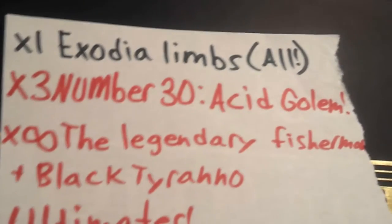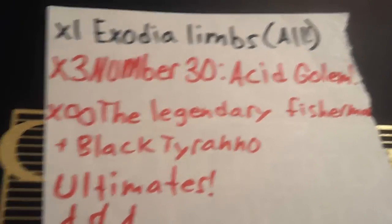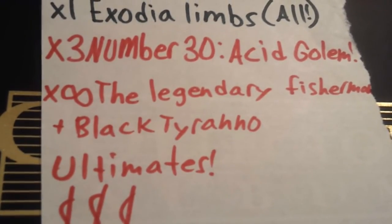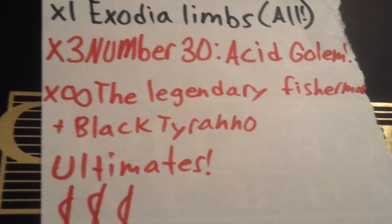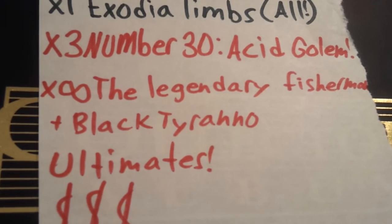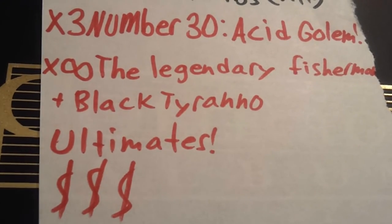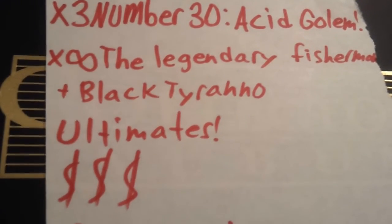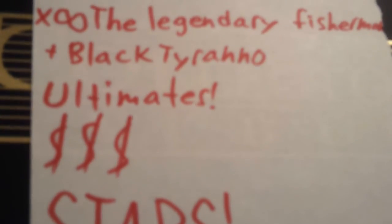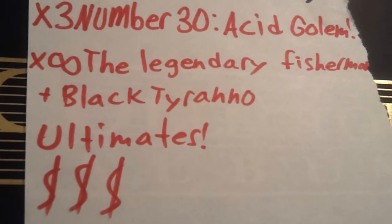I'm looking for all the Exodia limbs — I'm getting the head, we made a trade. I want Number 30 Acid Golem, that's my main one. If you have one, let me know — I could buy them, I'm not gonna overprice them, around five to eight dollars. I'm also looking for all the Black Tyrannos and the Legendary Fishermen. I like collecting those, the artwork is really cool. Any ultimates you have, I'm not gonna give crazy deals but I do really like them.